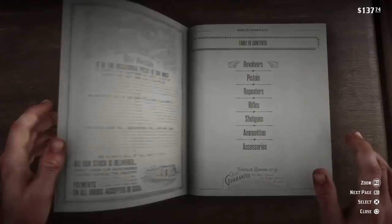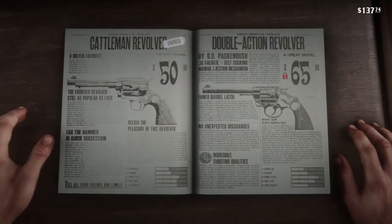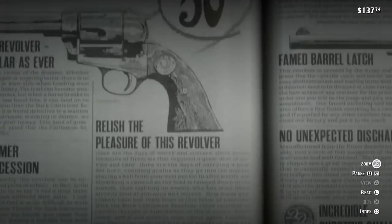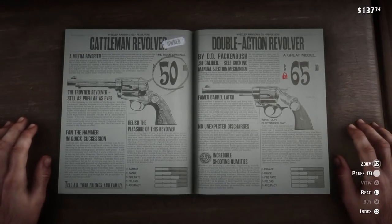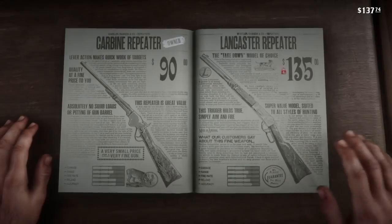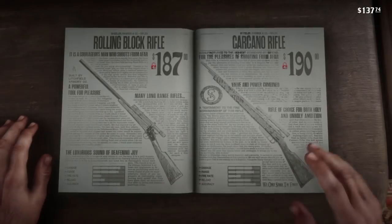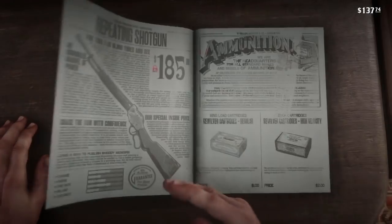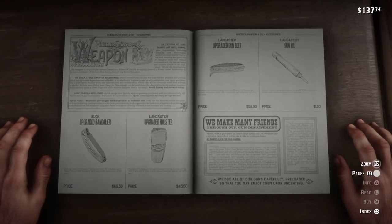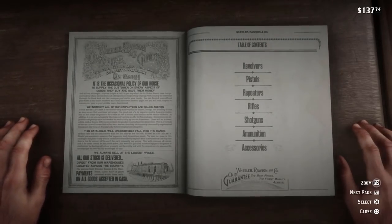It gives you an authentic catalog. We'll start at the table of contents — revolvers first, and you can legit look through each one of these pages. In good Rockstar fashion there's all kinds of great flavor text and funny stuff to read. Here are pistols, lever actions, bolt action rifles — all kinds of cool stuff to buy. Then we get to ammunition, different holsters, bandoliers. I've bought as many things as I want to.